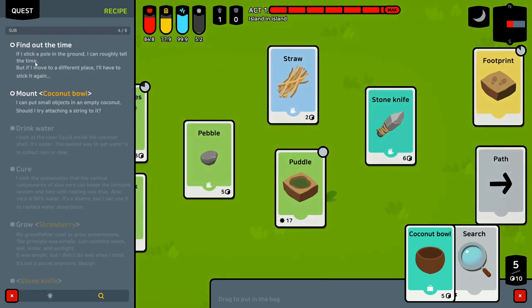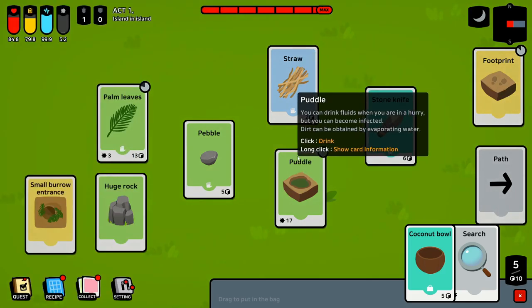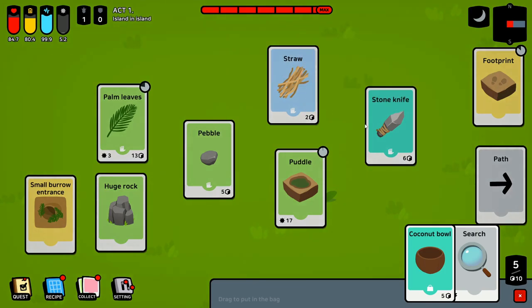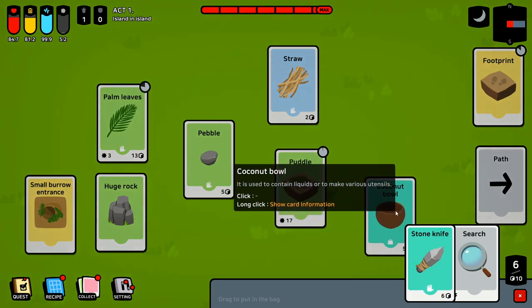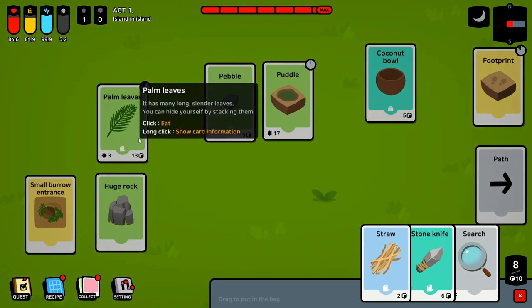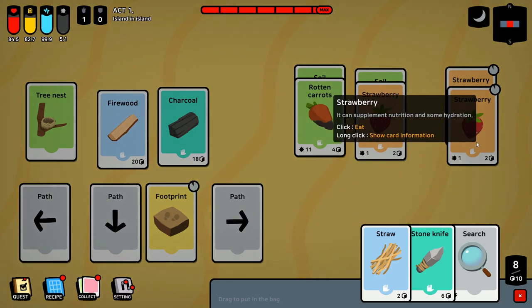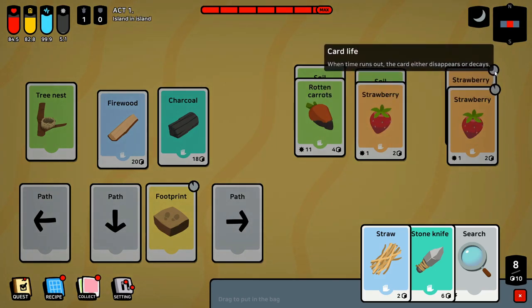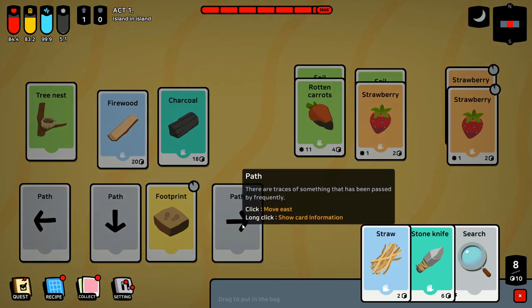Now it wants me to do the coconut bowl, stick a pole in the ground to follow and find out the time — that's the sundial quest. We're really trying to focus on survival, which we're doing a good job of. I want to keep the knife and the coconut, but I can't. So we'll just take the knife with us, the bowl will stay here. I'll take this straw too in case we find another one. This place is maxed out, so let's go back.